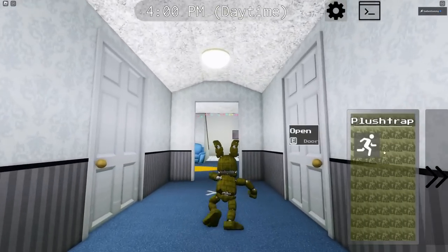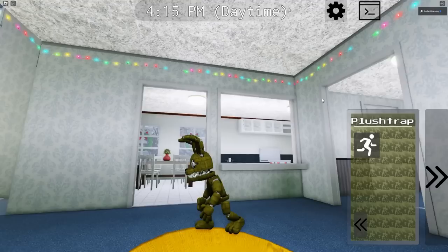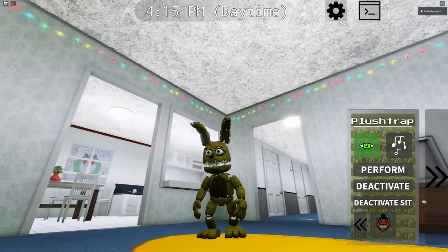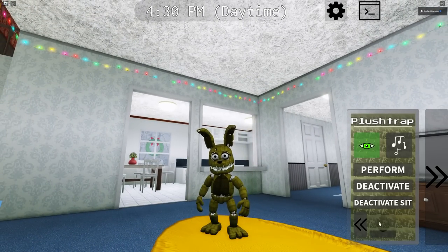Very nice. Then of course we can switch over to nighttime animations. Here he is at night, a little bit more hunched over. I don't know what it is about night — the animatronics do get hunched. We have a Jump Scare as well. It looks like he's just saying boo.